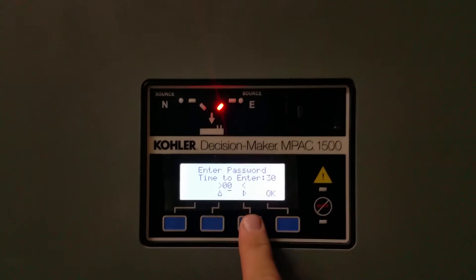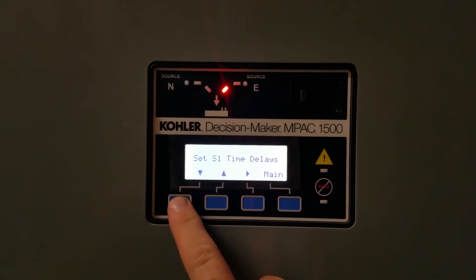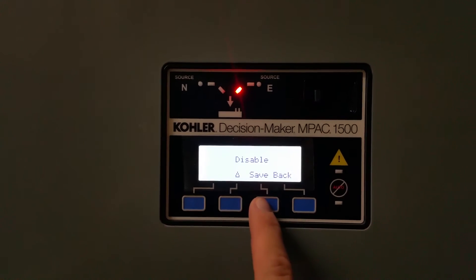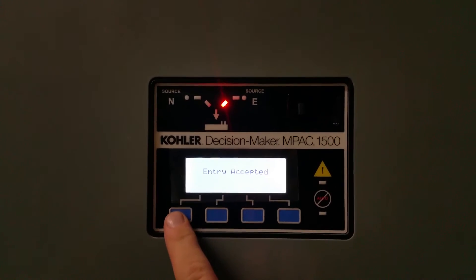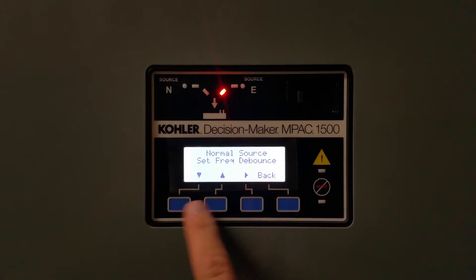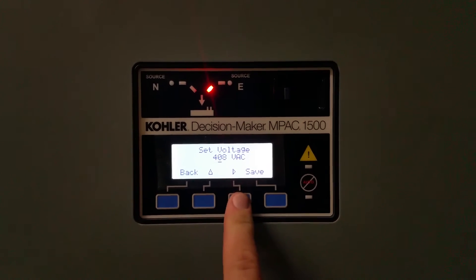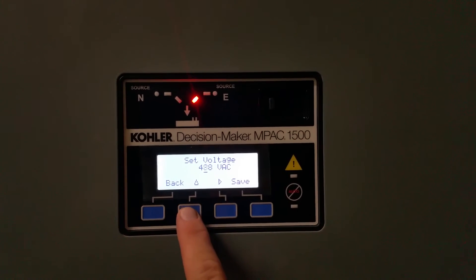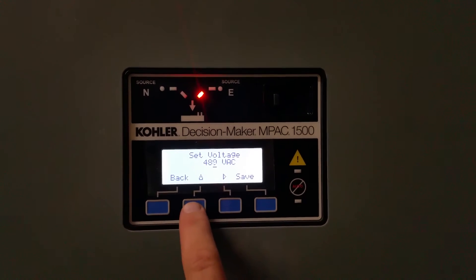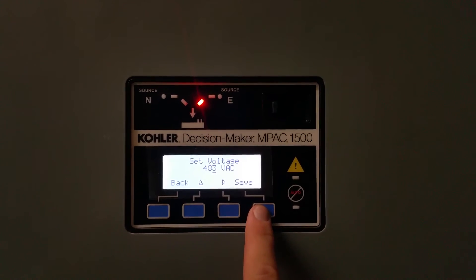So we're going to enter the highly secretive password. We're going to set sources — we've already set rotation. I'm going to enable that. Set normal source. Set normal source voltage. That's a good number. The contact should see it and then transfer.